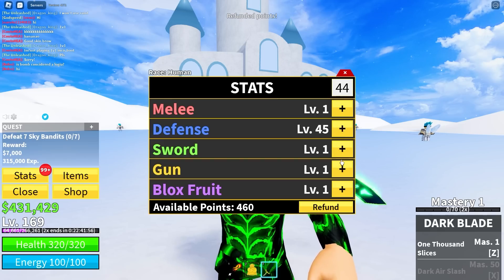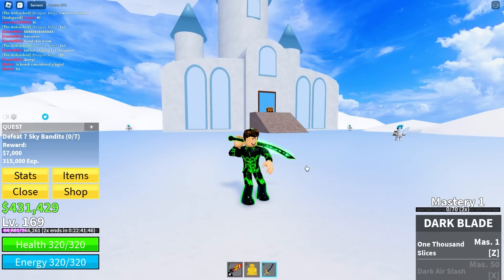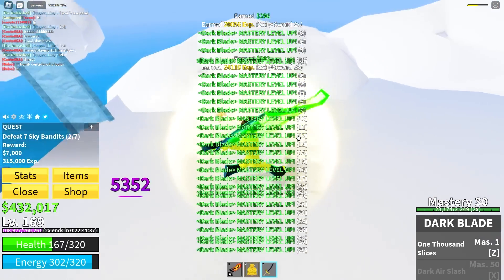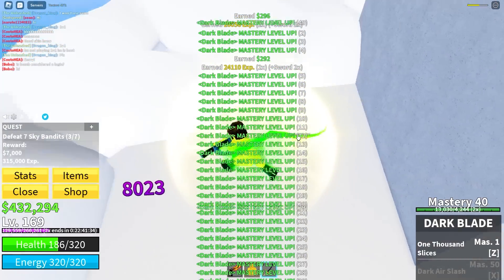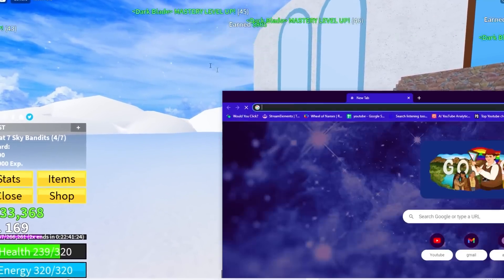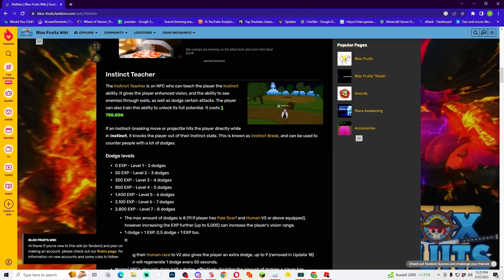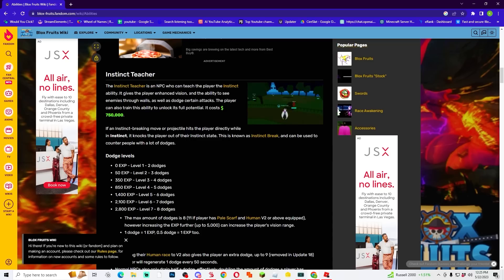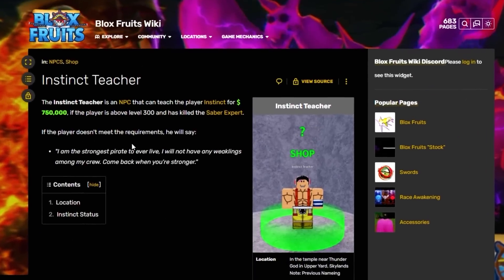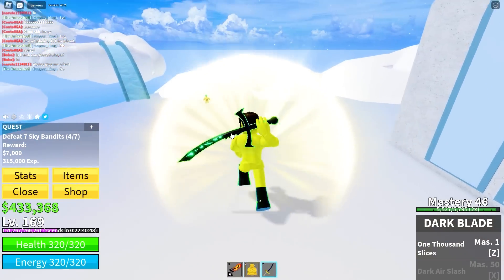Let's go to Huda fruit - equip Huda fruit. Refund all stats. We put defense in, sword stats in, melee stats in, and the rest in sword. Look how easy it is to level up now - we're fast from the spirit glitch. We need to get hockey - what level do I have to be? Let me google it real quick.